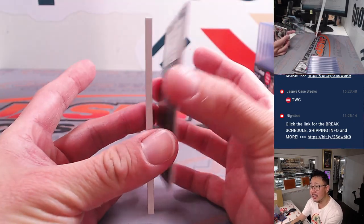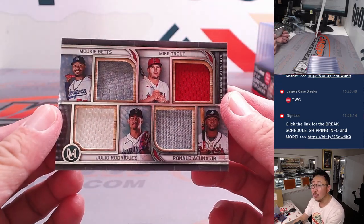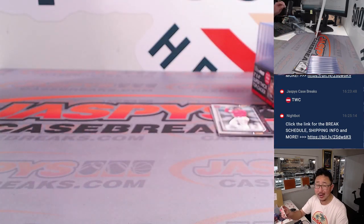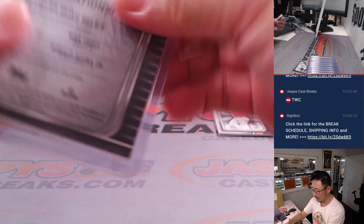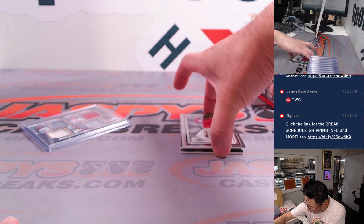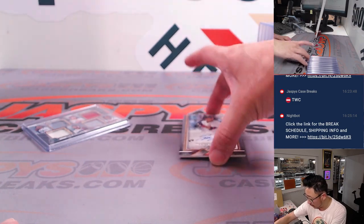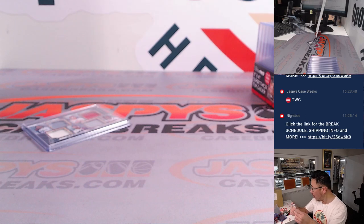Behind Kyle Schwarber is a quad relic — wow — Mookie Betts, Mike Trout, Julio Rodriguez, and Ronald Acuña Jr. That's a nice quartet right there, 31 out of 99. So we'll do a randomizer on that between the four different teams and see what team gets selected. And the next final one should be the auto behind Rafael Devers — it's a Tyler Freeman rookie auto for the Guardians, 50 out of 50.